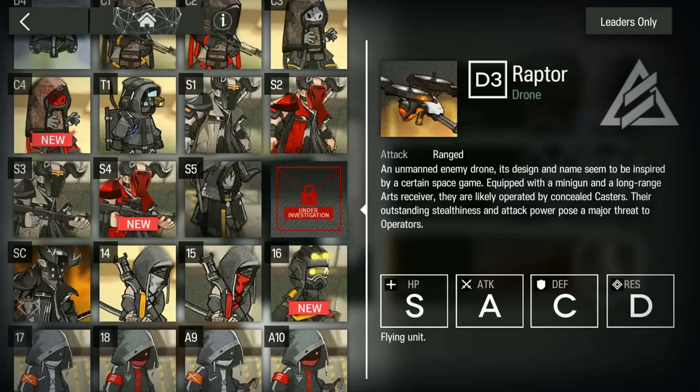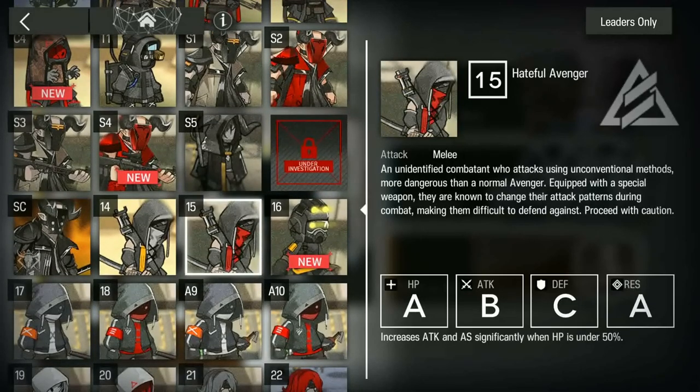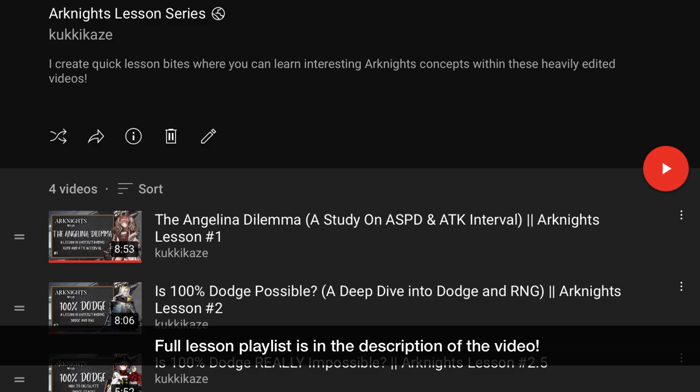In this game, there are 4 basic stats to understand. These are Attack, HP, Defense, and Res, short for Resistance. There are other stats, but they should be learned separately — so if you want to know more about things like Attack Interval or Dodge, for instance, you can hop on to my earlier lessons to watch them after this. The lesson playlist is in the description of the video.